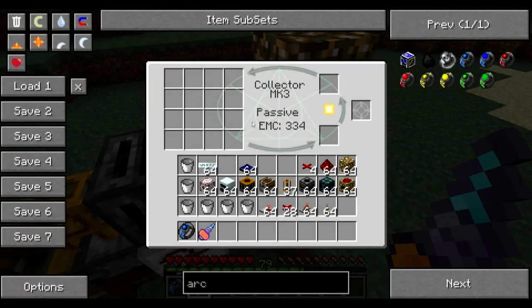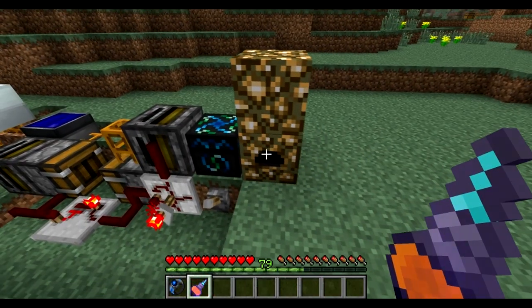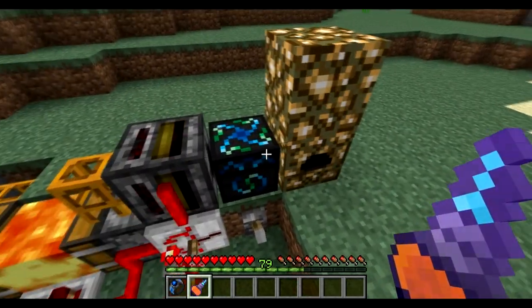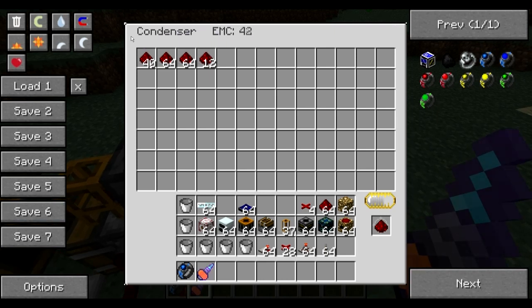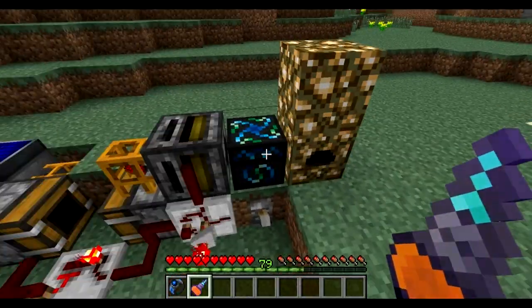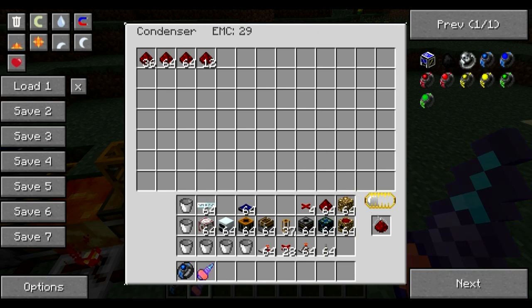EMC is a value in Equivalent Exchange; it stands for Energy Mass Currency and basically every item has it. The next step is a condenser. A condenser is basically a huge chest which can also generate matter from energy. Because these two blocks are touching each other, it can draw EMC from the Mark 3 collector. Here I have redstone as my target item and it generates it slowly — every time it has 64 EMC it will create the item.